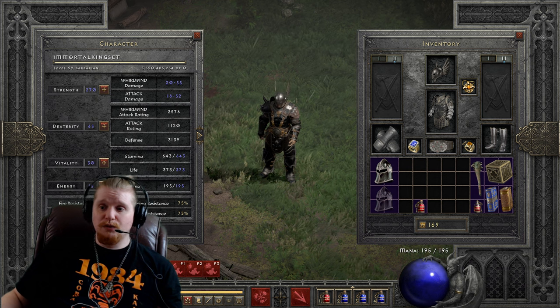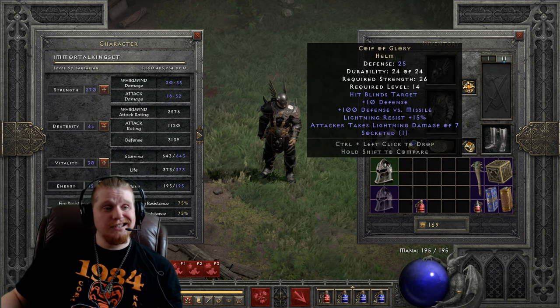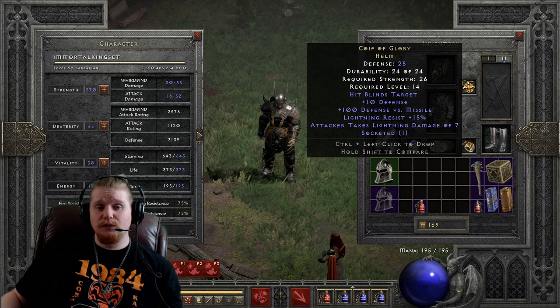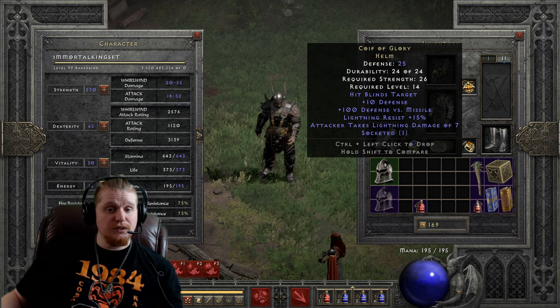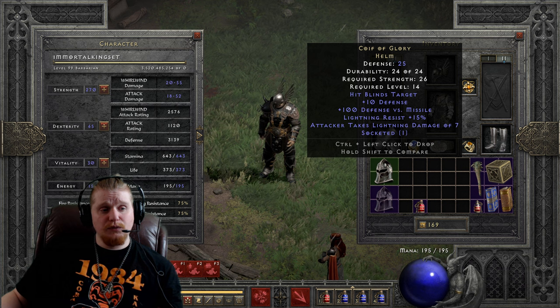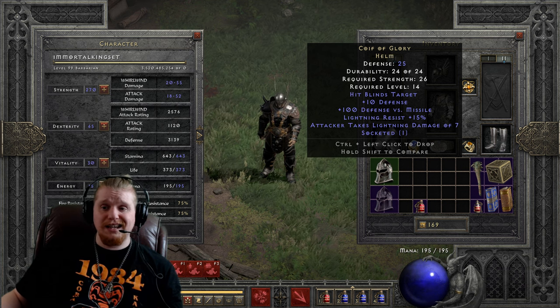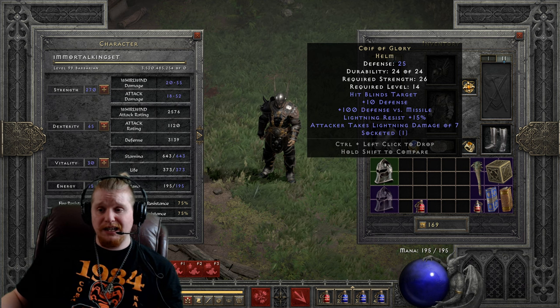The Coif of Glory has some interesting effects on it. It is a helm, and it has a defense of 25, a strength requirement of only 26, which is relatively low, and a level requirement of only level 14, which is also relatively low. Anybody who hits level 14 should have 26 strength to be able to put this on, so it is actually equippable by just about any character or mercenary in the game.